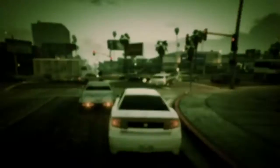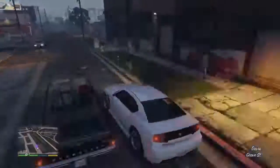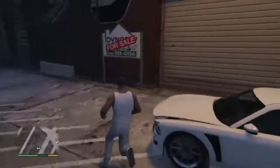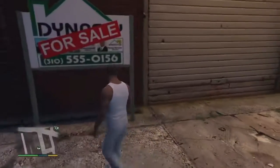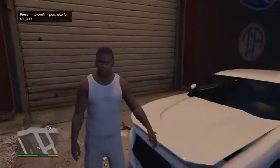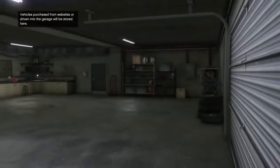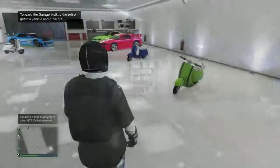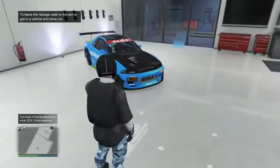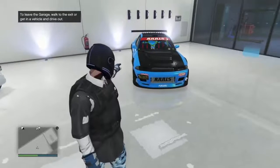Once you've completed Minor Turbulence and saved it, you need to switch over to Franklin and buy that garage on the map. It's on Grove Street — Franklin's garage. It should only cost you about thirty thousand dollars; at this point you should have plenty of money. Go ahead and buy this garage, and then jump to your online character to set up. Also, big shout out to Snoopster, a member of Fart Crew, for finding this glitch.